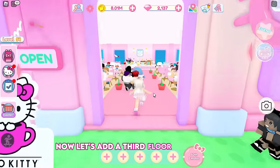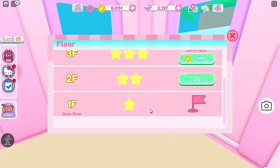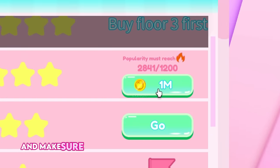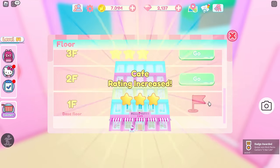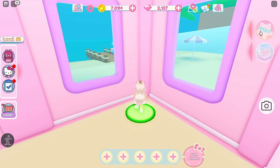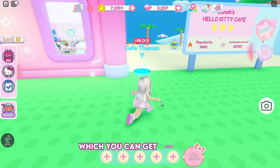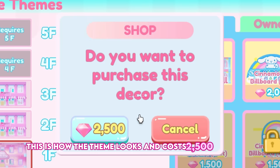Now let's add a third floor to our cafe. It costs 1,000,000 coins to purchase a third floor — make sure to work on the popularity points as well. Then let's purchase the Cinemoral Cafe theme, which you can get from here. The theme costs 2,500 diamonds.